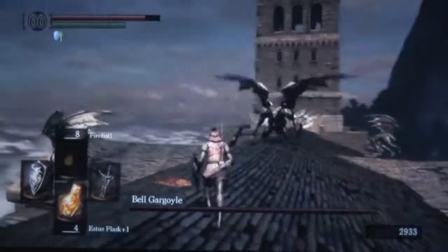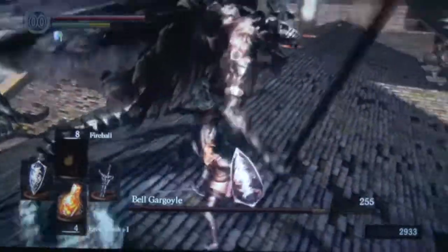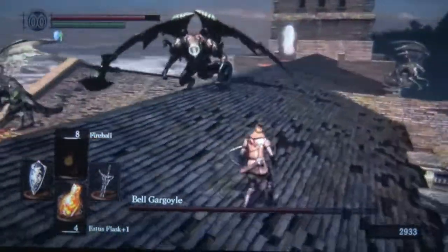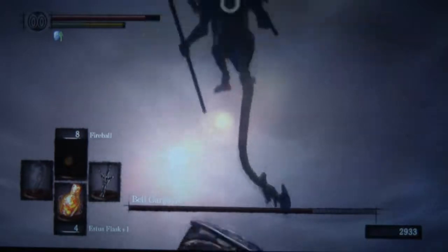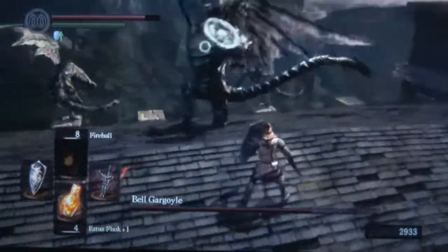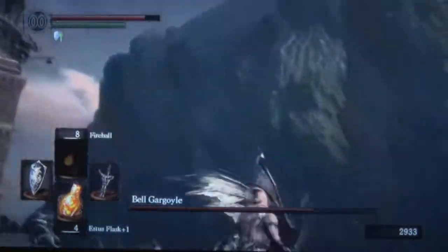One of the things I will note before we really get into this fight is that we are using the Dragon Crest shield — the shield that, given you have the proper amount of endurance, allows you to block 100% of physical damage and 85% of fire damage. It is a very useful shield to have in this fight because they will both breathe fire at a certain point, and that can be very deadly unless you have the proper shield, in which case it's practically harmless.